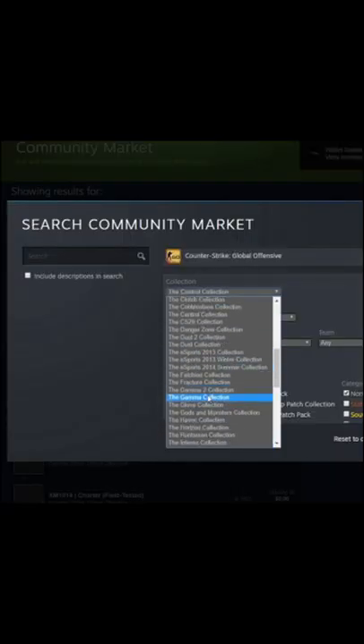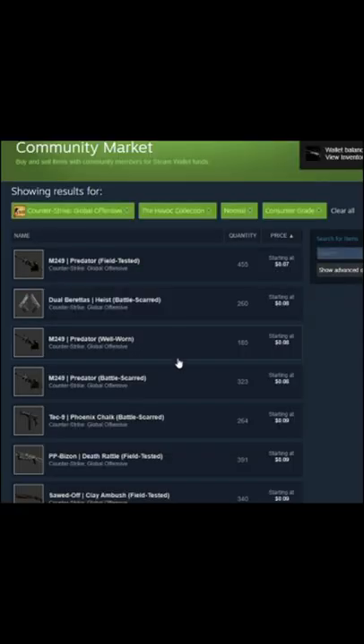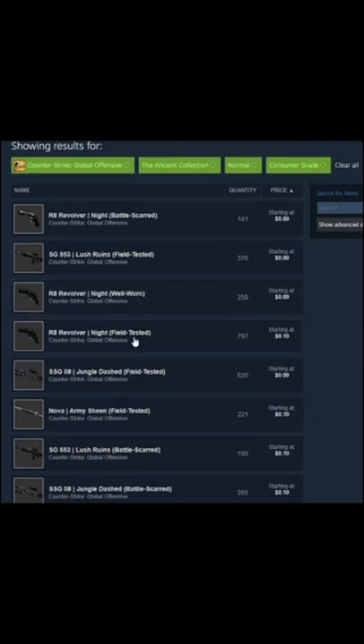And it's not just the Control Collection — you can also take a look at the Havoc Collection as well as the Ancient Collection, their consumer-grade skins, and get a bunch of them for only like 8 cents each.